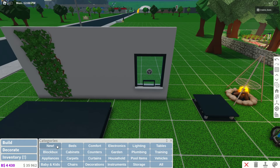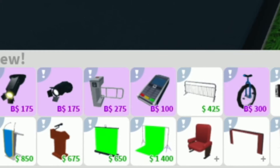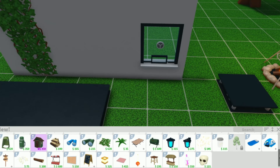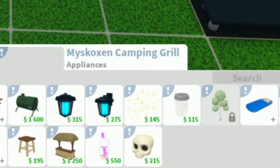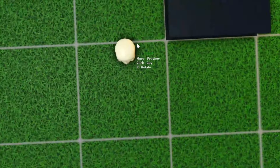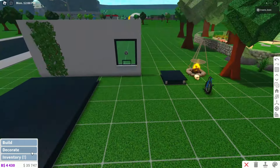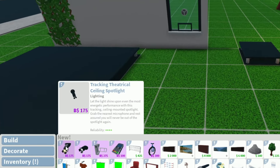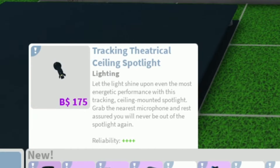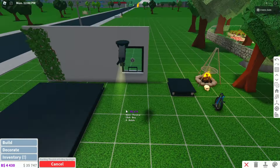Let's go ahead and take a look at the new catalog. The decorate catalog has so much — is that a green screen? Look at all this new stuff. There's still so much more. We got some old stuff in here too — is that a skull? A plastic skull. Why is this here? It's not Halloween yet. First things first, we have a track theatrical ceiling spotlight. Let the light shine upon everyone — the most energetic performance with this tracking ceiling mounted spotlight. Grab the nearest microphone and rest assured you will never be out of the spotlight again.